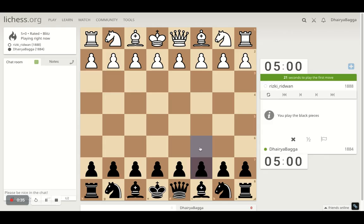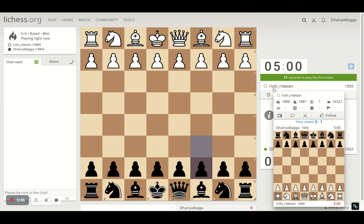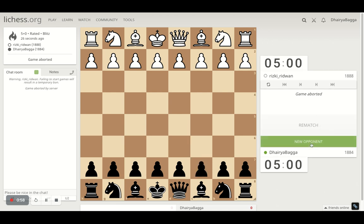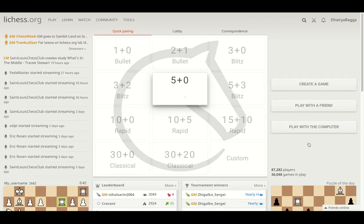Got the black pieces here, I'll play the Caro-Kann Defense. It starts with C6. My opponent doesn't seem to be live or he is not going to join. If he doesn't, we'll have to find a new one. Let's find a new opponent — maybe the internet was not working.